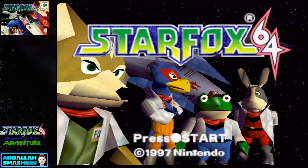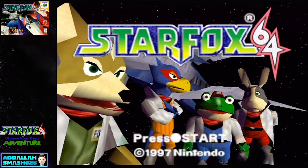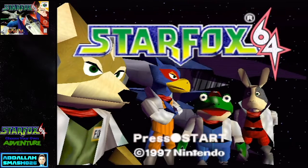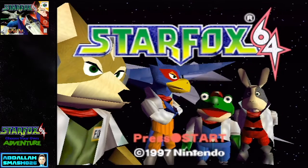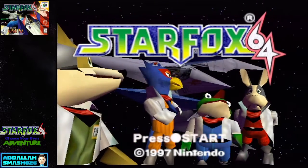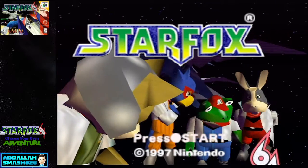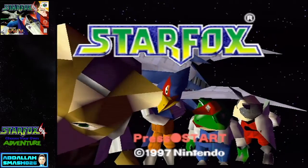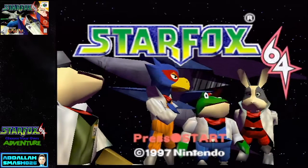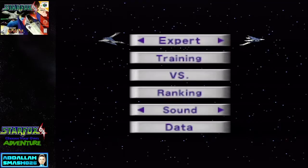Alright, Starfox 64! I hope you guys are ready, I know I am. There are plenty of videos and plenty of pathways to choose from. Now, like I said earlier, I'm going to be doing Expert Mode. You'll notice that in Expert Mode, Fox is going to be wearing his father's sunglasses — not really a spoiler, but anyway. Also, if you move the control stick around on the screen, you can kind of make them look at it, which is a little Easter egg. In Expert Mode, any kind of hit towards your wing will break it off, so that's a challenging part about it.